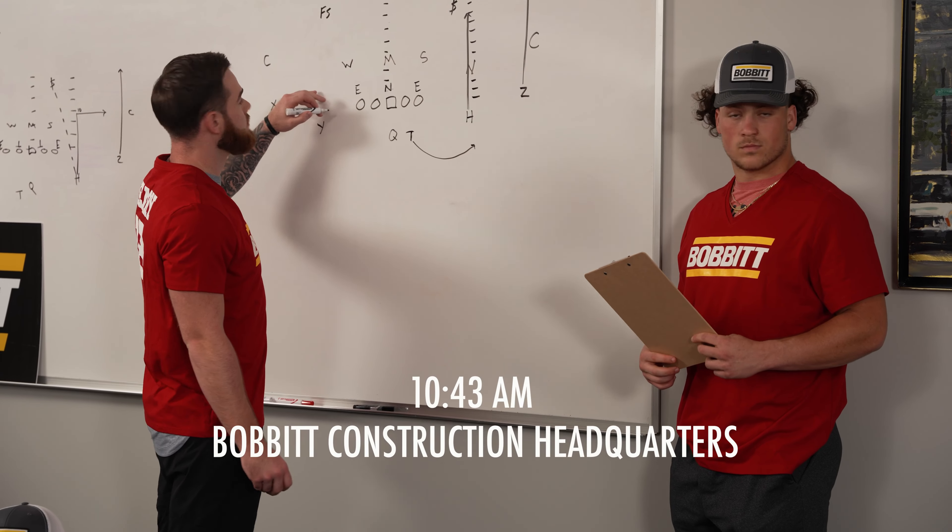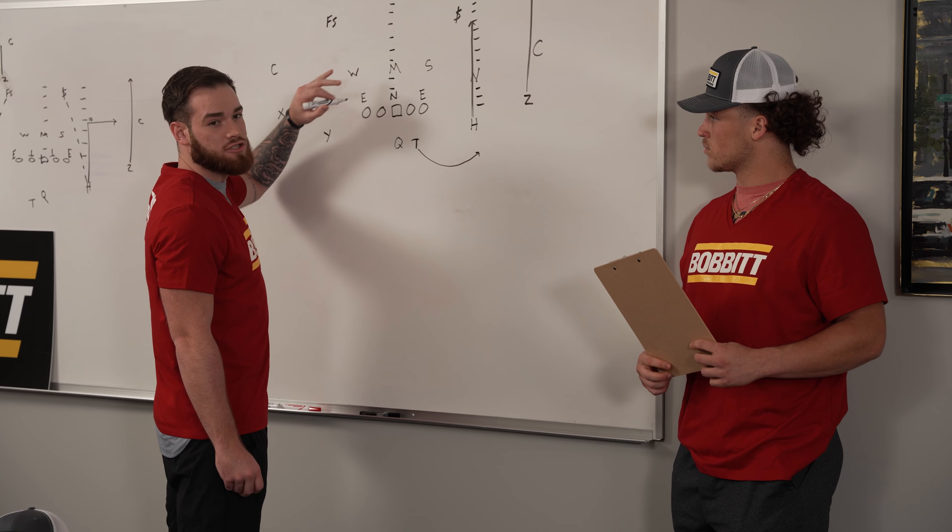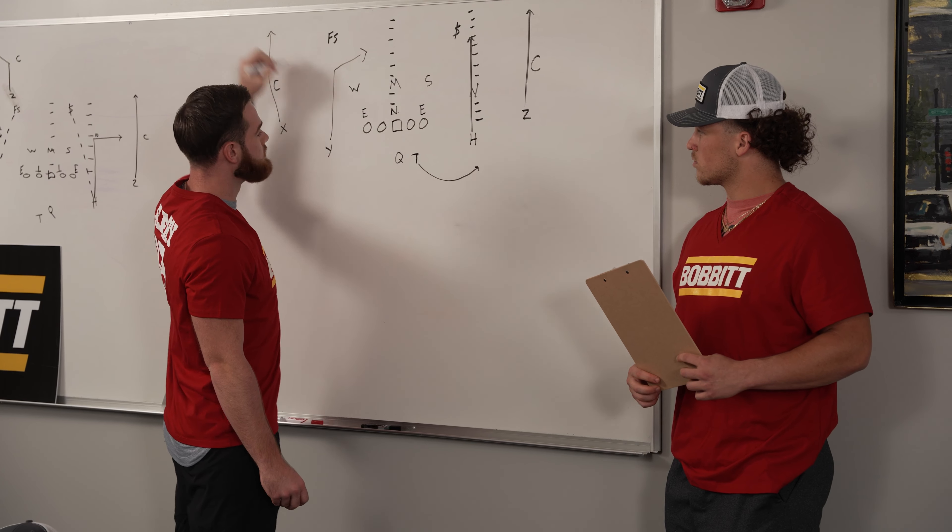All right, so we got a 2x2, 4-vert concept versus a 2-high defense. We're going to read it bender, box, to back. So for the defense, if we're in our Cover 3 look versus a 2x2 doubles formation and we get a swing route from the back and a vertical from the number 2 strong from the same linebacker, what is your responsibility?